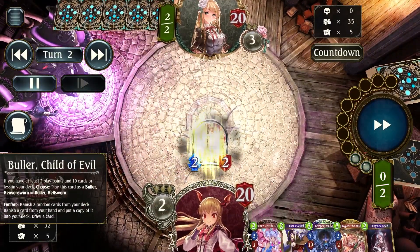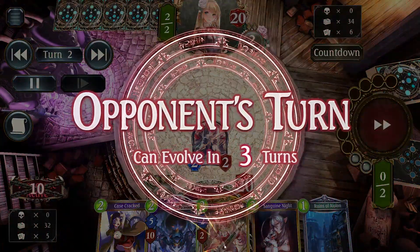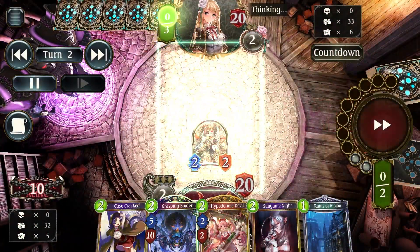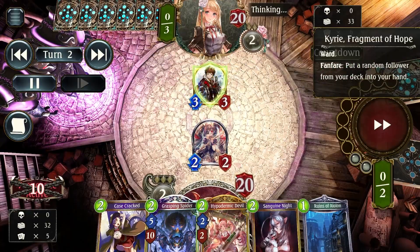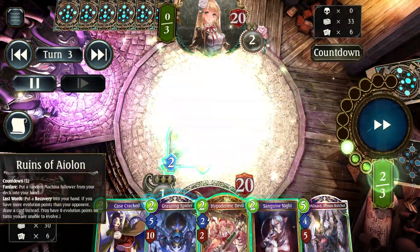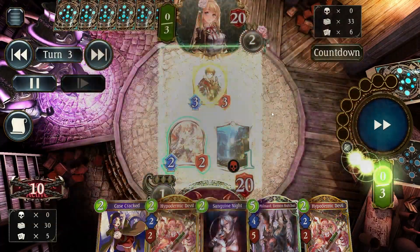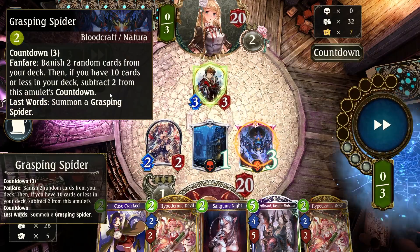One of the key cards to pay attention to is that we have Case Crack and Hypodemic Devil. It's not necessary to run both of them, but I just decided to play it because, since we can, why not? I play Roots of Iolong first to draw a card, and then I play Gasping Spider to banish cards.